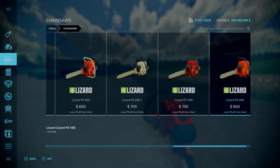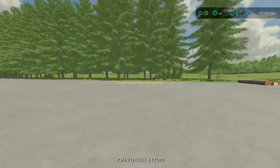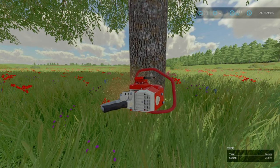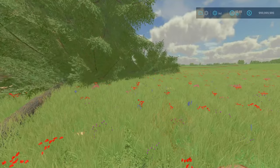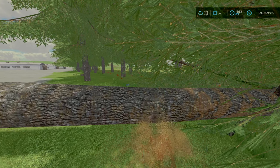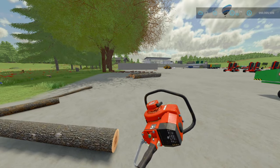You'll find these under Tools > Chainsaws, near the end. The range goes from the PS90 — the oldest model — up to the PS490, the brand new model. The engine sound is different from the base game, which is appreciated. Not much else to say — old-style chainsaw pack. That is the Lizard PSX 90 pack by Eternit.